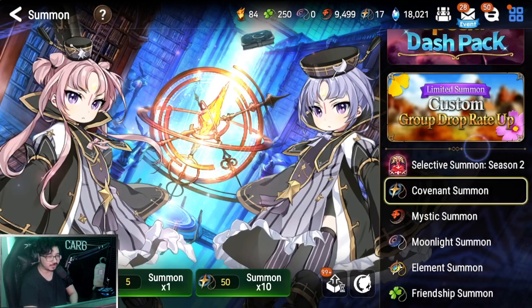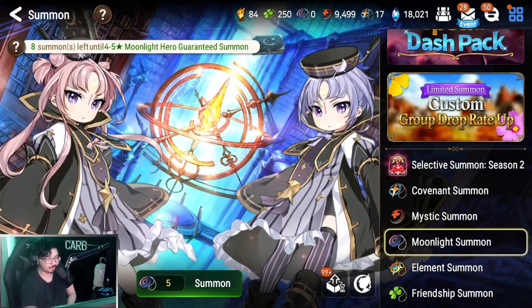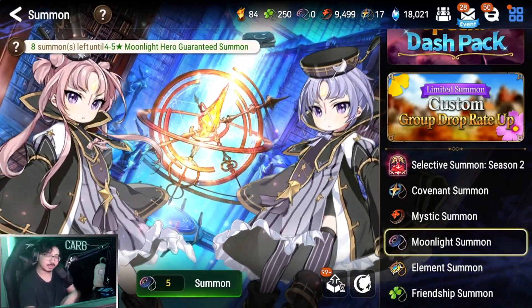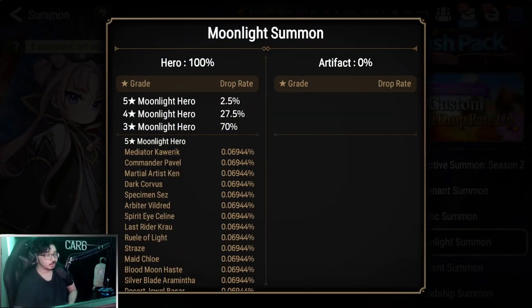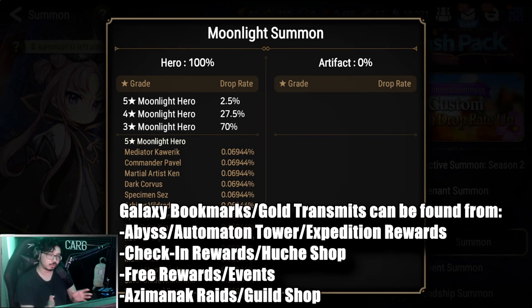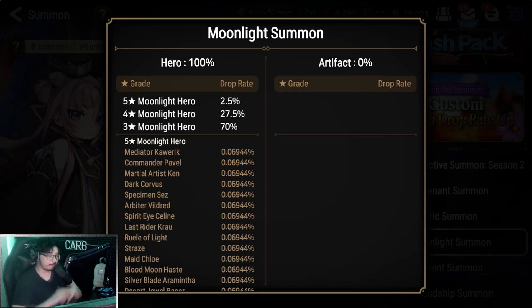Moving along from covenant summons, let's look at the moonlight summons, which now also have — as you can see at the top left — a guaranteed moonlight summon, essentially like a mini pity. That does include four-star heroes. So what are moonlight summons? This is where you get those special light and dark units — a lot of times the most coveted and sought after, because they're generally more rare than standard red, green, and blue counterparts. Moonlight summons are the main way to get coveted light and dark units — three stars like Pilius and Aroel, who recently got buffed.